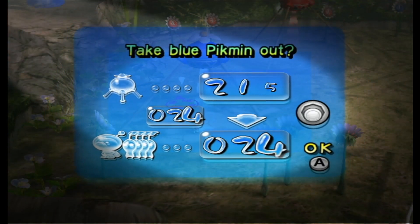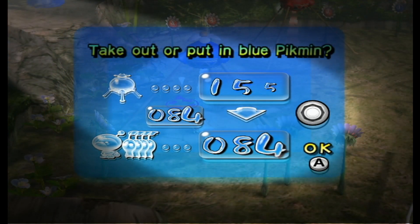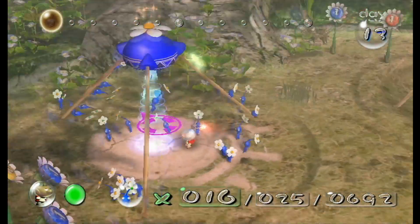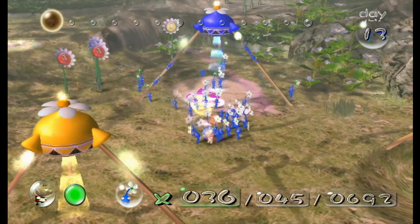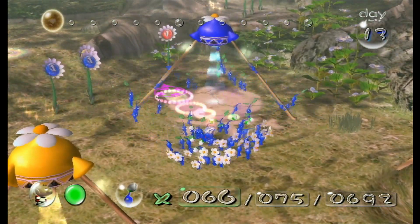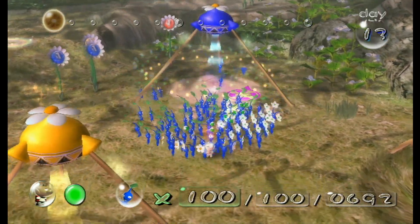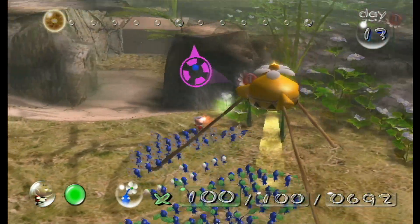Like, everything — from the pearls to the pellets. I wonder what spawns in place of the treasure that we got here originally. Not the treasure — ship part. For context, even though I'm pretty sure if you're watching this you probably know, in Pikmin 2 you collect treasures, not ship parts, and my brain is getting them confused.